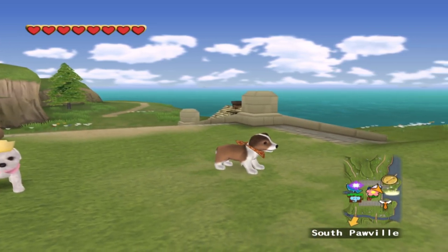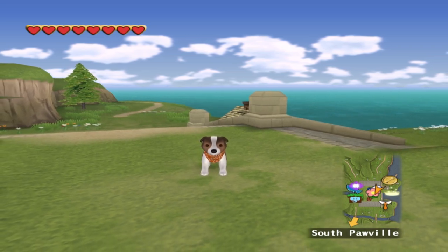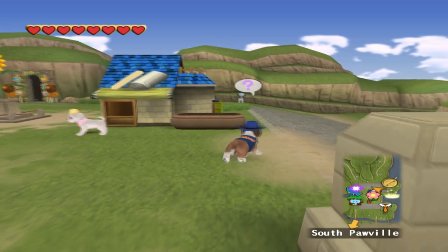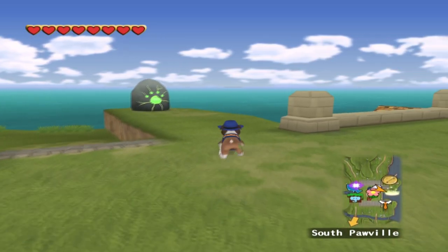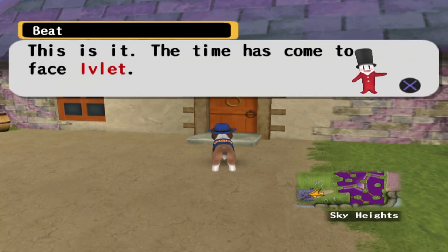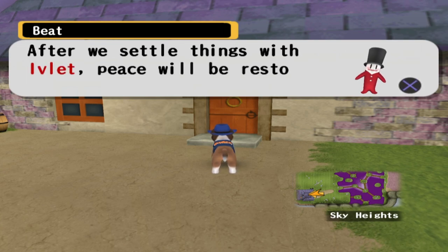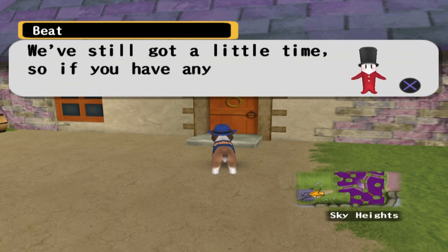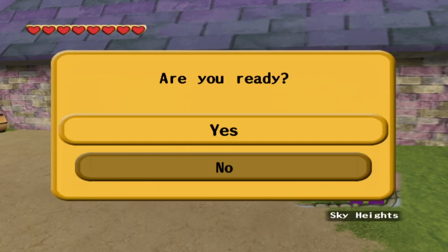We've been running around in this little bandana pretty much since day one, so as one last thing before we go to face Evelet, I think it's about time that we gave Piper a little bit of an upgrade. That's right, y'all — we've gone full cowgirl, and we are ready to fight for some justice. Let's head our way back to Sky Heights, warp to Tail Heights, and meet up with the wizards. Alright, everyone, we are here. This is it. The time has come to face Evelet.